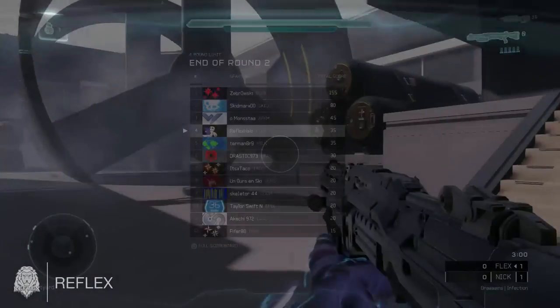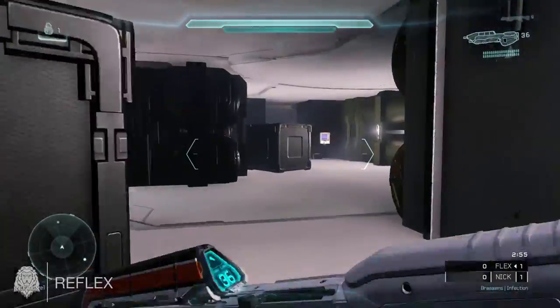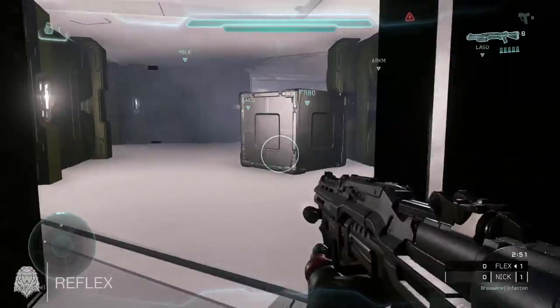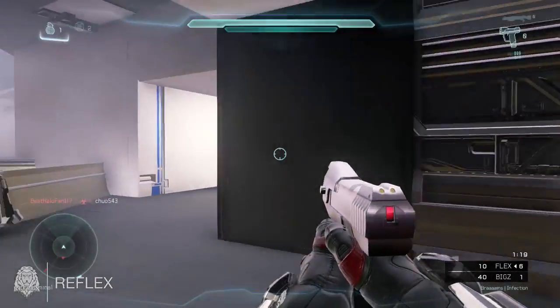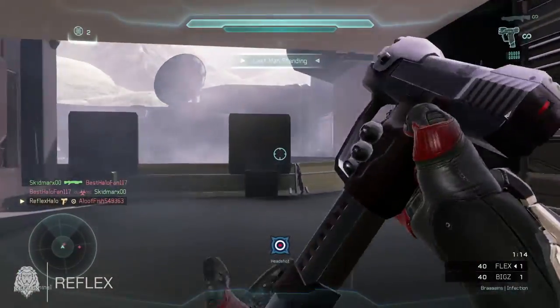The first map we're going to look at is Power Installation 484. What you want to do is go underground near these big set of steps, and by the steps there should be a small box with the Halo CE Magnum on top of it. This location is pretty obvious and it's quite easy to find the pistol on this map.